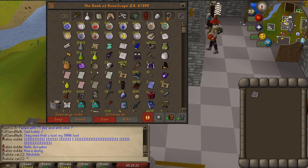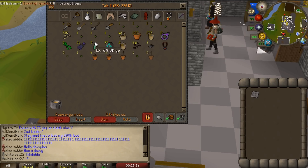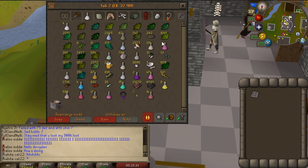Guess what? I used up all of these seeds. If you look at my farming tab, I have only one each as a placeholder. I literally used everything — I used the Ultra Compost, everything — and this is what I got.